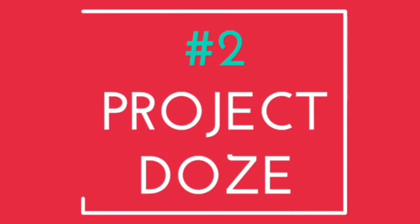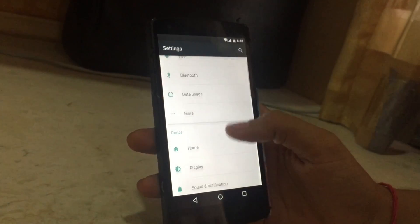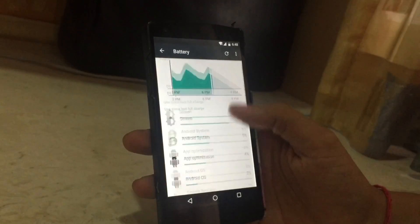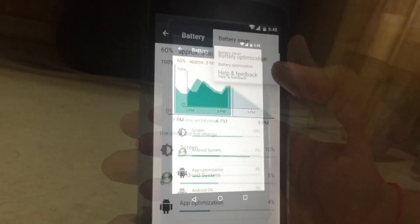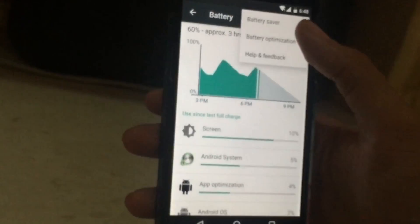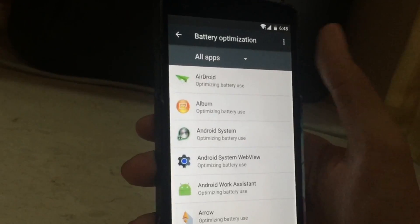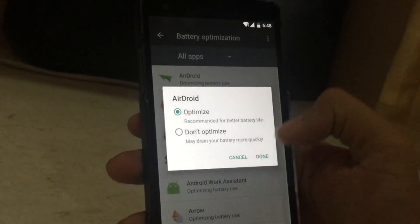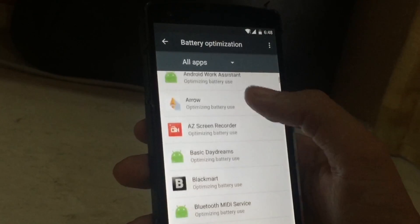Coming to point 2: Project Doze. This is particularly based on the battery saving function of Android. With this, you can save a lot more battery. Believe me, I have used this for a day and I can see the improvement — there are major improvements and I'm really happy with that. But as you can see in the battery optimization, all apps have been optimized. I prefer you do not mess with this because it's for your sake, your battery. So keep it the way it is.